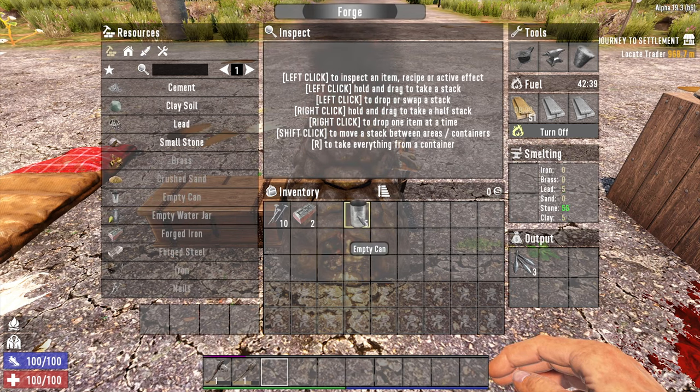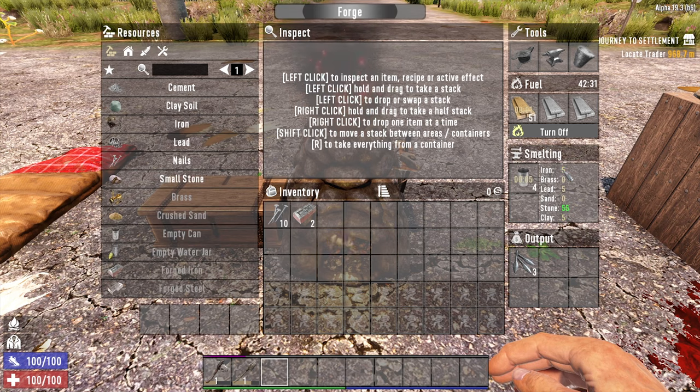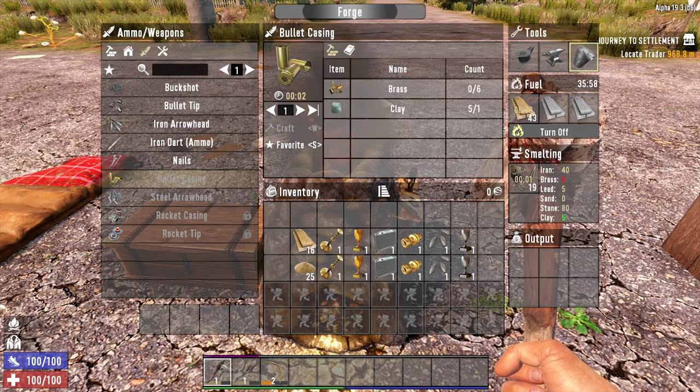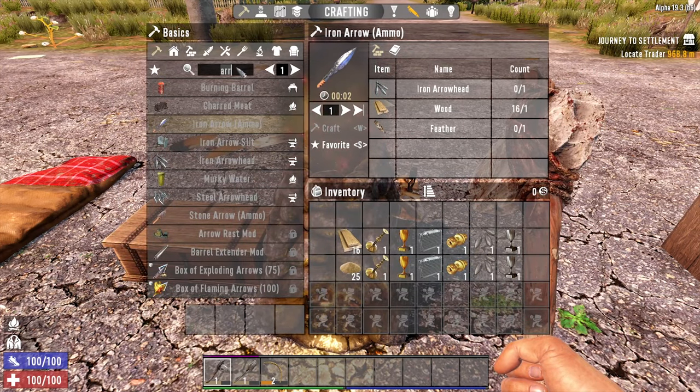Other things you can smelt down are empty cans — put an empty can in and it will forge down into iron: you get 5 iron per can. There are also tools you can add to the forge: the bellows, the anvil, and the crucible. You can craft them, but you need to find the recipe for them, or find them in loot, or buy them from a trader.